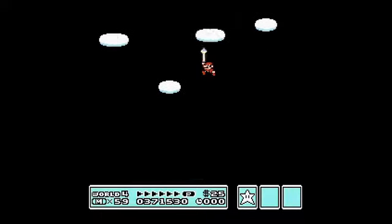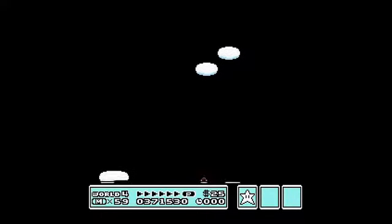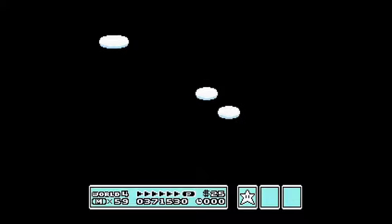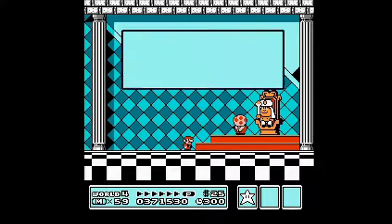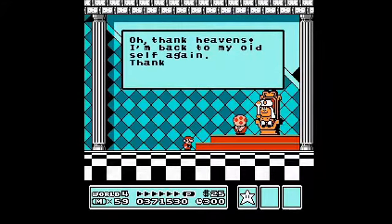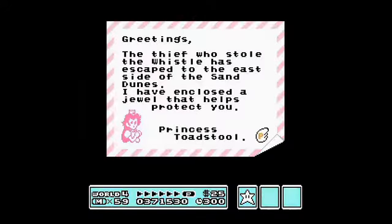Alright, well, World 4 done, and we're actually halfway through the game here, folks. Just four more worlds to go. So which bonus game do we got this time? Sort of looking Arabian dog prince. And what does Peach have for us this time? I'm sorry, Toadstool, not Peach. Must have been weird for people who grew up before Super Mario 64 to now have to say Peach instead of Toadstool. Again, for the American audience, because I know in Japan she was always called Peach.